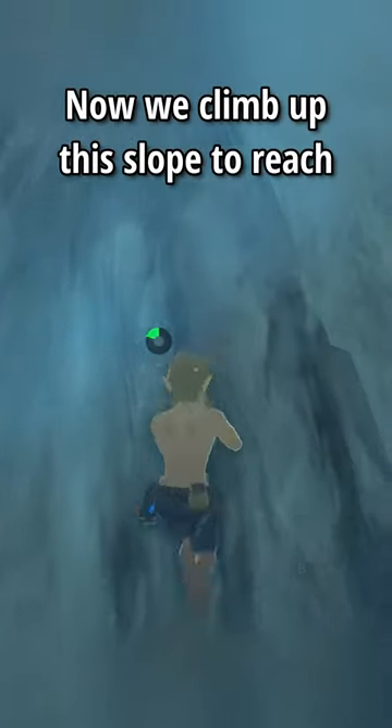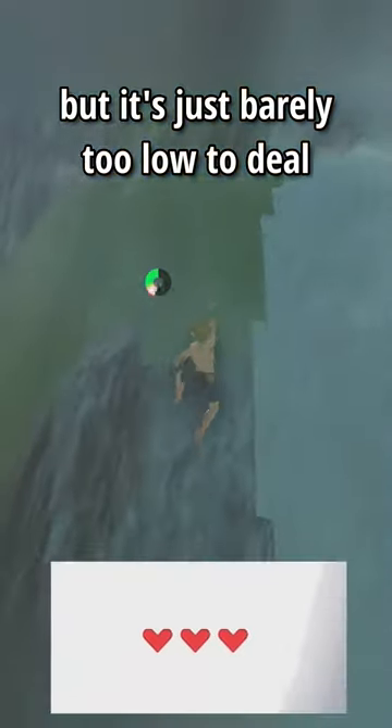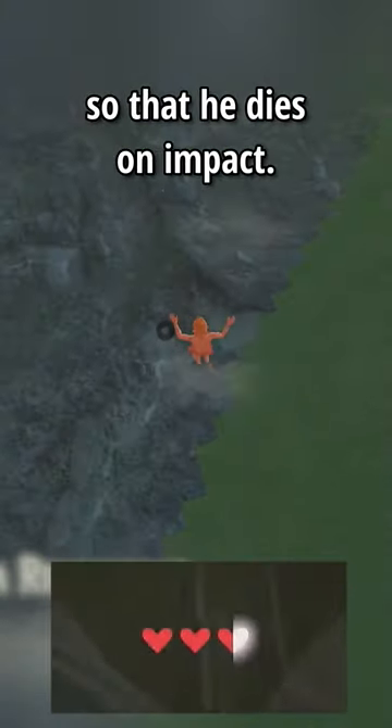Now we climb up this slope to reach a height where Link will take fall damage, but it's just barely too low to deal 3 hearts, so we have to wait for the first tick of cold damage so that he dies on impact.